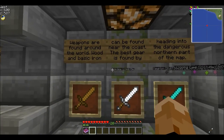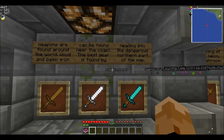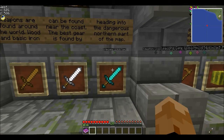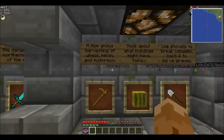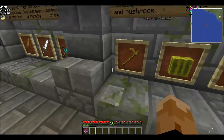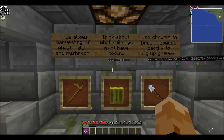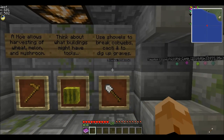Weapons are found around the world — wood and basic iron can be found near the coast, but the best gear is found heading into the dangerous northern part of the map. You can also find stone swords. Diamond swords are incredibly hard to find; the only way I know of getting them is by killing a giant, which requires a lot of people. A hoe allows you to harvest wheat, melon, and mushrooms — by hitting them with a hoe you can harvest them. Tools are useful, especially a pickaxe. You can also use shovels to pick up cobwebs, cacti, and to dig up graves.